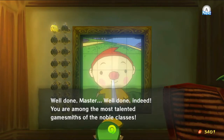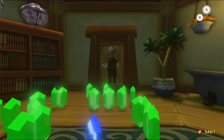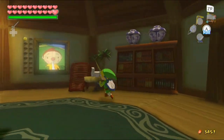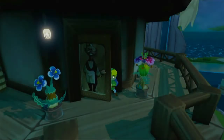The NPC says: 'Well done, Master. Well done indeed. You are among the most talented gamesmiths of the noble classes. I offer you this as an expression of my respect and admiration of your skills. Please accept it.' Look at all those rupees — it's quite satisfying to see them spit out. Use it wisely. Let's go back in. The NPC apologizes and asks the player to wait outside briefly while it prepares the next picture.